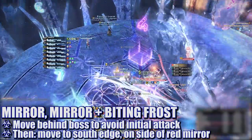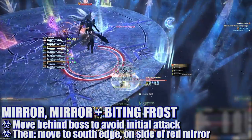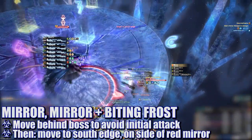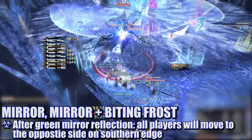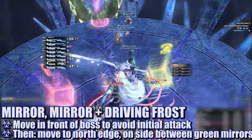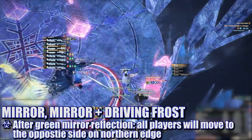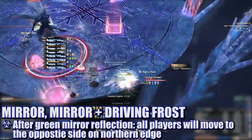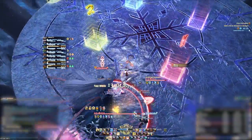This first cast is always random, so be ready to adjust accordingly. Depending on which attack the boss uses, the mirror reflections will form very specific safe zones either on the north or south edges of the platform. For Biting Frost, players will move to the southern edge on the side with the red mirror — make sure you're right against the edge, as the reflected attacks are incredibly wide. After the green mirror reflections, players will move to the opposite side to dodge the red mirror. For Driving Frost, players will move to the northern edge on the side between both green mirrors, then move to the opposite side to dodge the red mirror. Once mirrors reflect an attack, they will despawn and the boss can be returned to center.